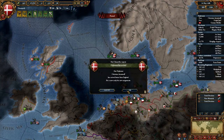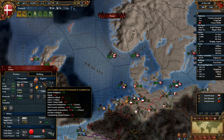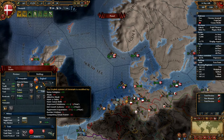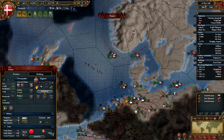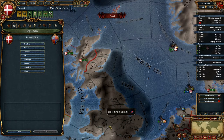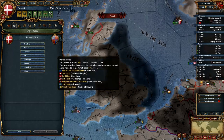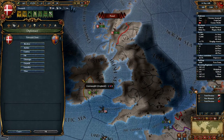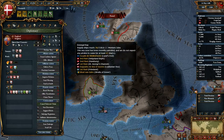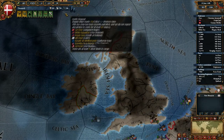Conquest casus belli on England — approved. Covert action, aggressive expansion, border friction, competing great powers, rival, allied to rival, having a claim — we'll have more than one claim actually. We could try and see if we can just take Ireland to begin with, so let's claim on Ulster. That will be a bit cheaper for us.